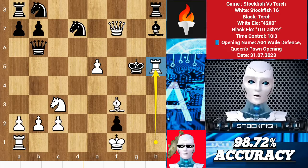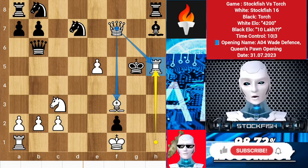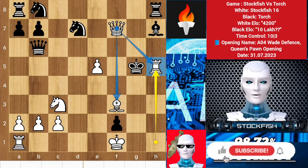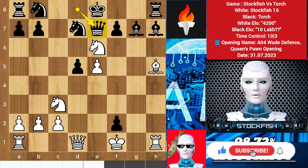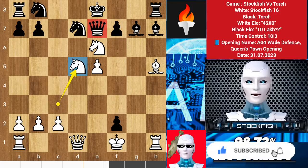No matter what happens in life, be good to people — being good to people is a wonderful legacy to leave behind. So back to the position: we have queen e7. Knight takes pawn to target the queen, and look — the queen has no square to run. She is trapped.